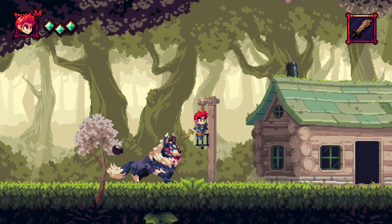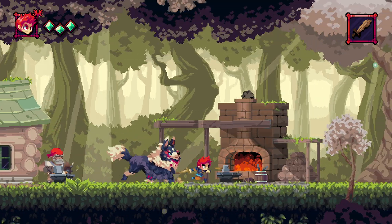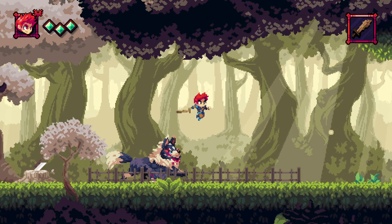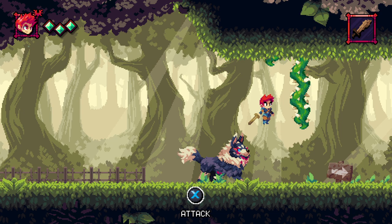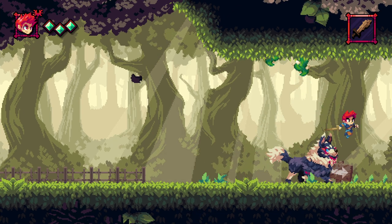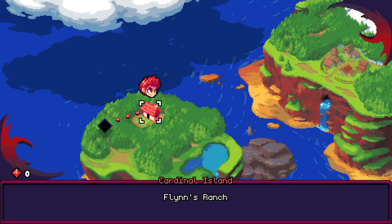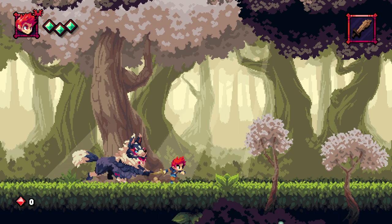If you're unfamiliar with this style of game, I hope you understand that this is one of the oldest styles of games that's really been available — 2D action fighting. Very Castlevania, very Legend of Zelda, especially with the overworld here. And now we're going to go take a walk at Wild Edge Grove.